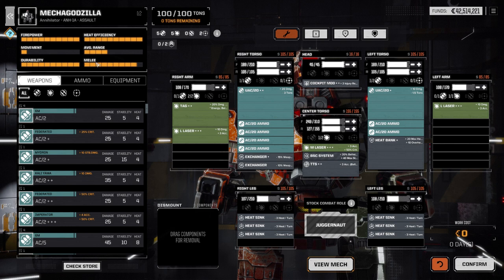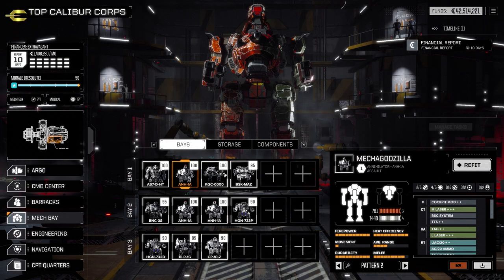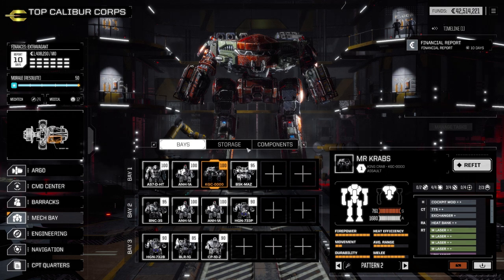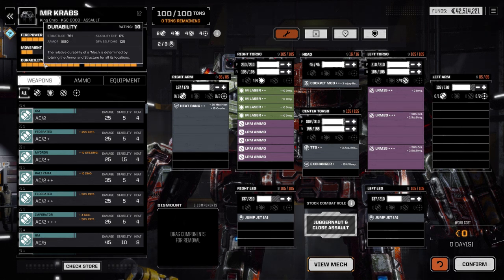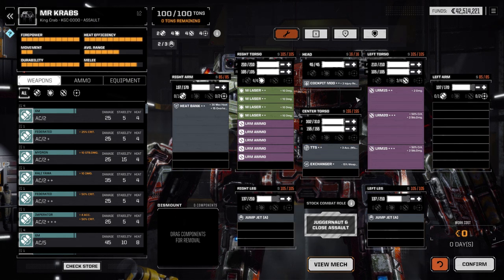Next we're going to look at my missile boat. This is a straight-up missile boat — it can have a maximum of four missile hard points on it, and the armor might be higher than anything else I have. The armor on this is higher than any other mech I have on the battlefield. I had so much extra tonnage to use — everything is pretty much maxed out — with jump jets just to get to higher range, plus a missile accuracy increase and a cockpit mod. I slapped on a bunch of long range missile launchers and a bunch of lasers for short range, just in case.